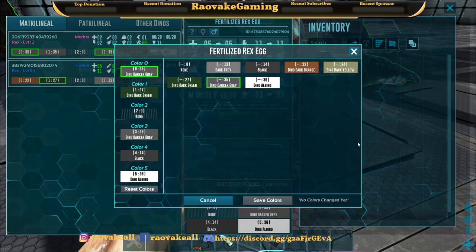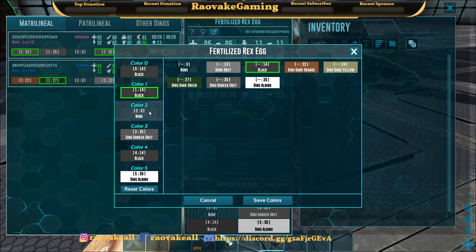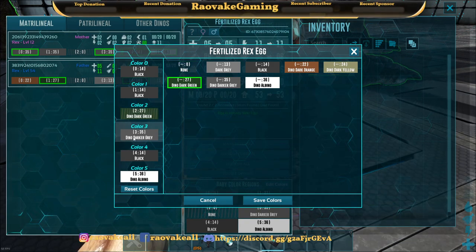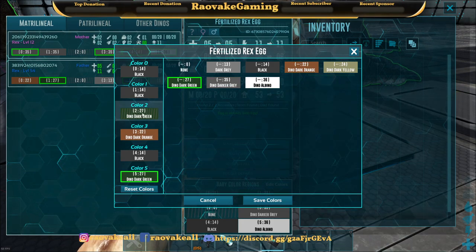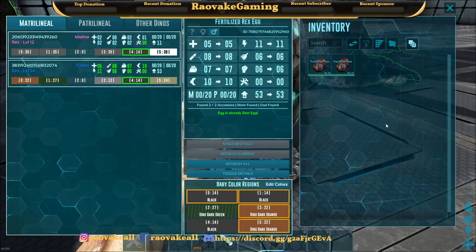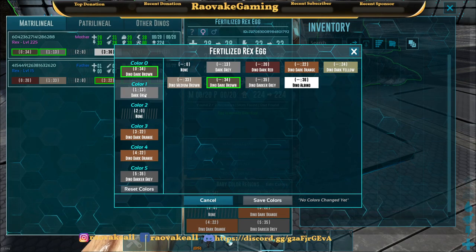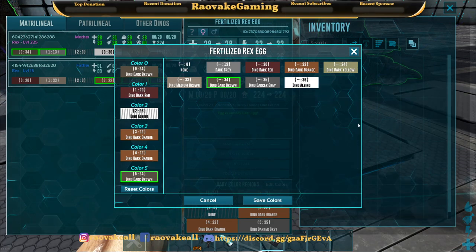But what else we can do is we can actually change colors — we can make it all black. If they have a slot for none, you can actually put in a color here. You won't be able to see it, but it'll let you have it there if you want to continue on the line later on. So grab another orange, save those colors — that's the colors for this egg. Now for the other egg, let's add in more dark red, put the white there, dark brown.